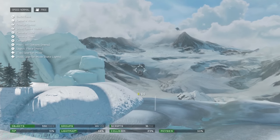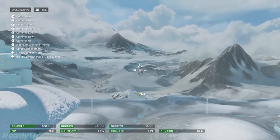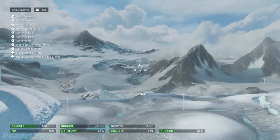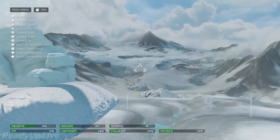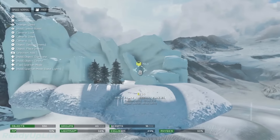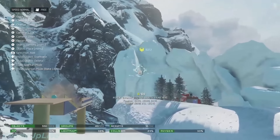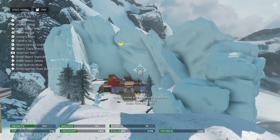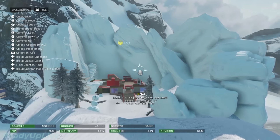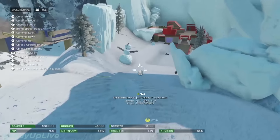The demo map is built on the Glacier canvas — one of the big three Forge canvases — which has three different times of day. There's also a Breakout-specific canvas. Glacier is really big with a lot of different areas to work in. There's a whole control helper on the upper left to walk both new and veteran Forgers through the new controls.